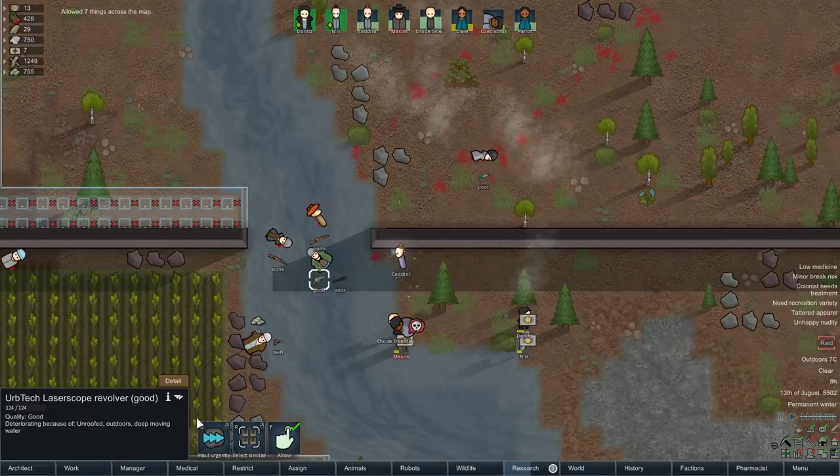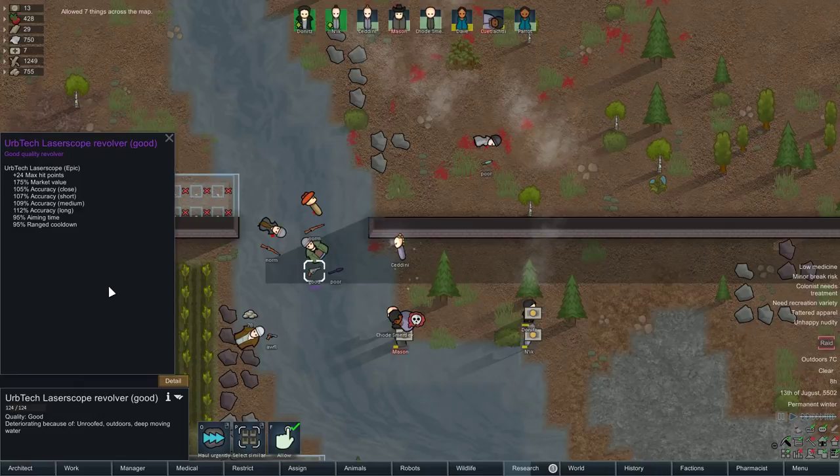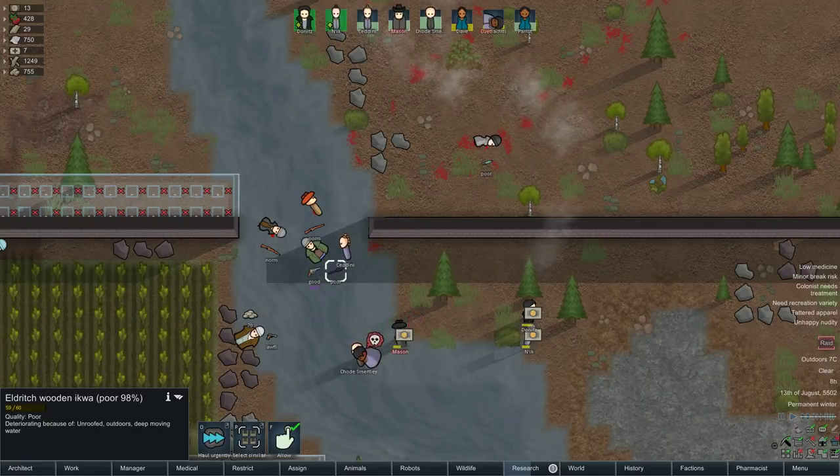Hang on — UrbTech Laser Scope Revolver. Oh, we got an epic drop! Okay, this is cool. 95% aiming time, so it's very slightly more accurate. Plus 24 max range. Oh, that's not very good — higher accuracy, that's basically it, and it's scoped so they can hit them from further away. It's probably better than what we've got — definitely better than this one. You might as well go ahead and equip that.